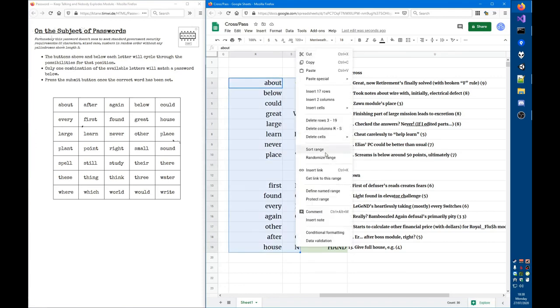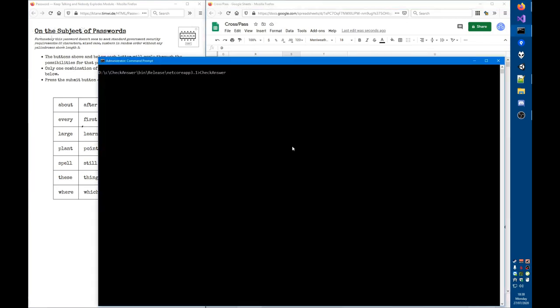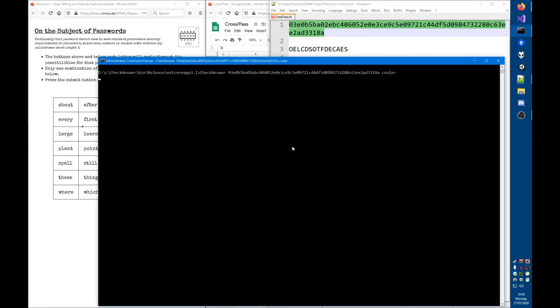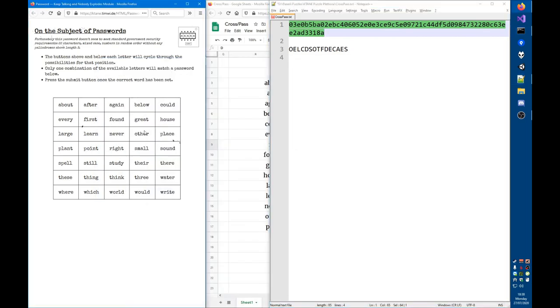Let's sort the entire range by password word. The result spells out COOLER DOWN SHIFT. Let me verify — bingo! That is the full answer. COOLER DOWN SHIFT is the answer for Cross Pass from the Katane Puzzle Plethora.